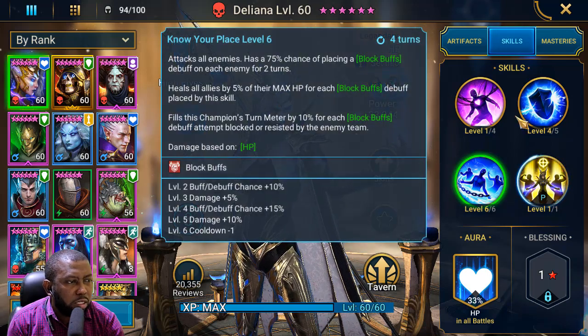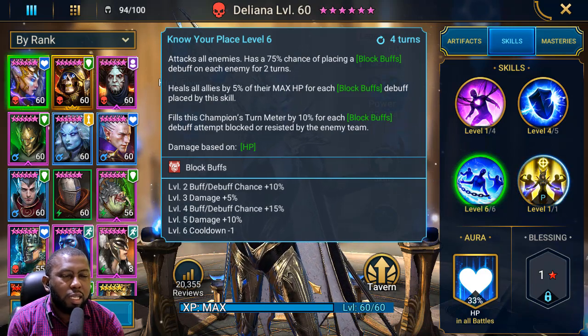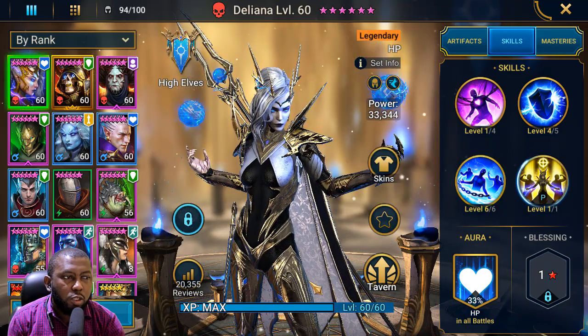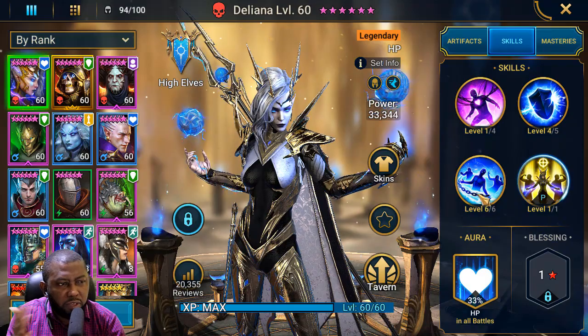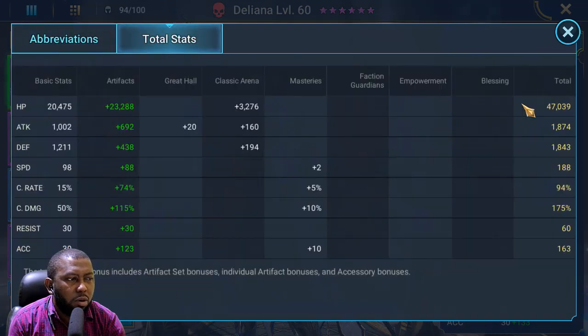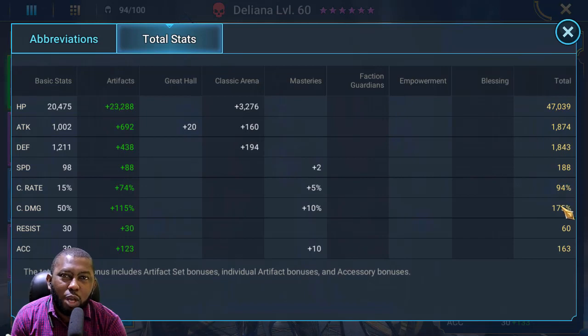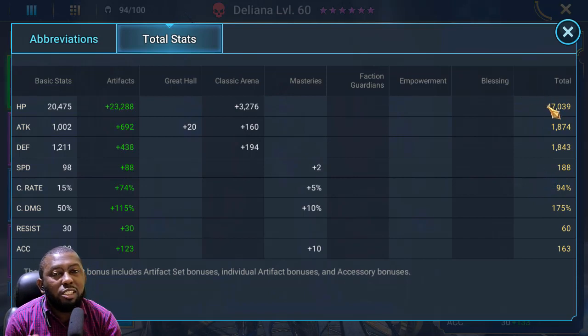The skill Deliana brings to the clan boss is a block — the increased attack the boss places on himself. She is the only champion on my team that can take care of it right now. She's booked well enough to always place that block debuff on the clan boss. Her total stats are still similar to before — previously she had up to 60k HP, but now that I put crit and crit damage into her build she dropped a little. She still has enough accuracy to land her debuffs for nightmare clan boss.